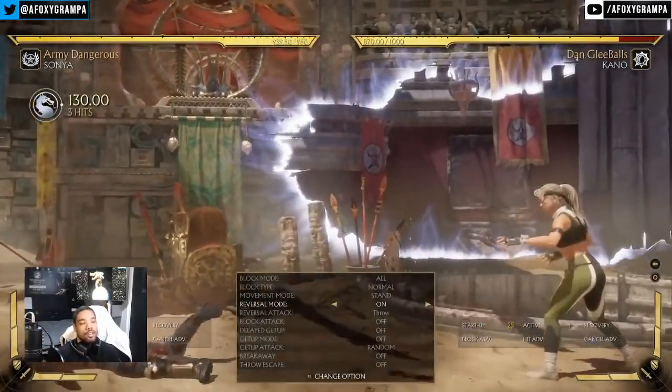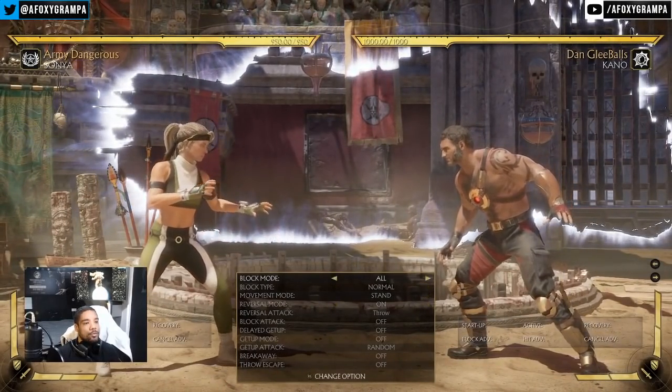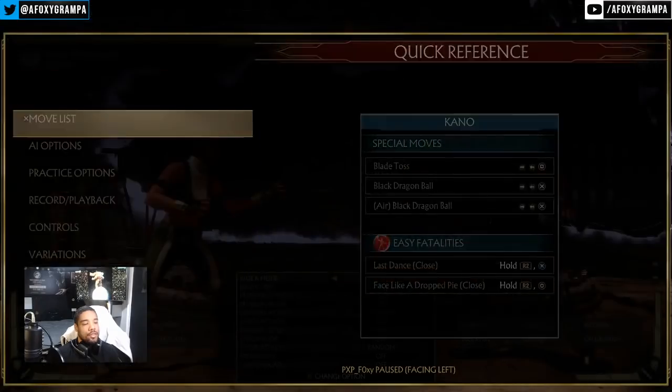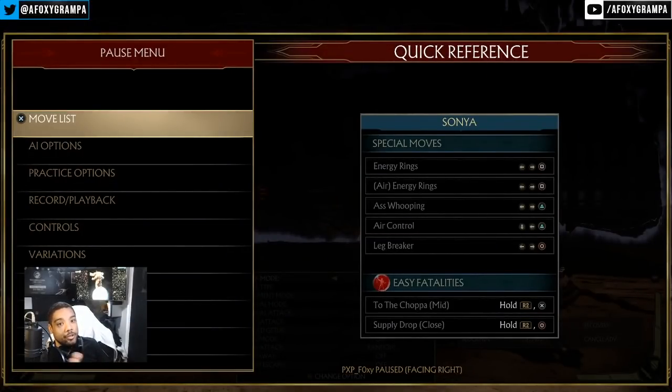His overhead is reactable, but it'll be harder to react to online. That's pretty much all the normals you'll see from him — he doesn't have too many moves in general. He also has a string that players use when they've equipped the Manhandled variation, so let's go over that. With Manhandled equipped, Kano has the string 2, 4, grab — a launcher starting with a 9-frame high that leads into decent damage.